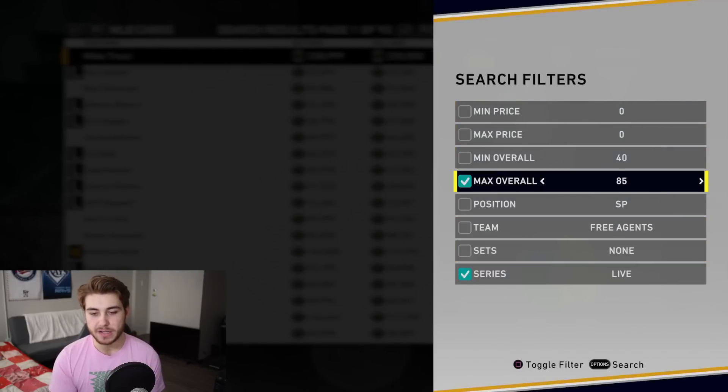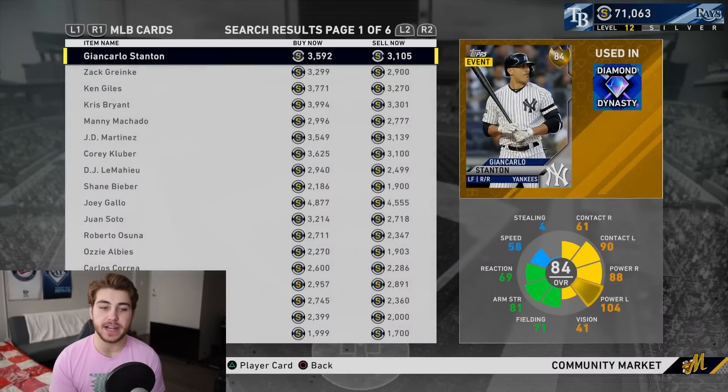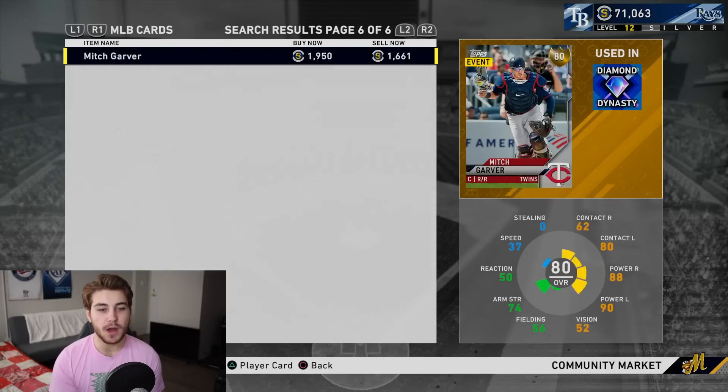Specifically, max overall set at 84 and minimum overall at 80 — live series gold cards. That is the best thing to flip right now. I'd recommend you have at least 5,000 to 10,000 stubs, preferably at least 10,000, before you start this. Otherwise it's going to go up super slow. If you only have 5,000 you can get started, but it's not going to be that effective. It helps if you have more stubs — you do have to spend stubs to make stubs in this game.